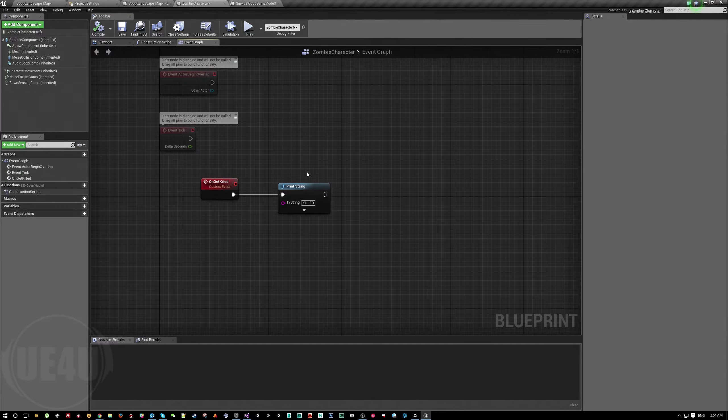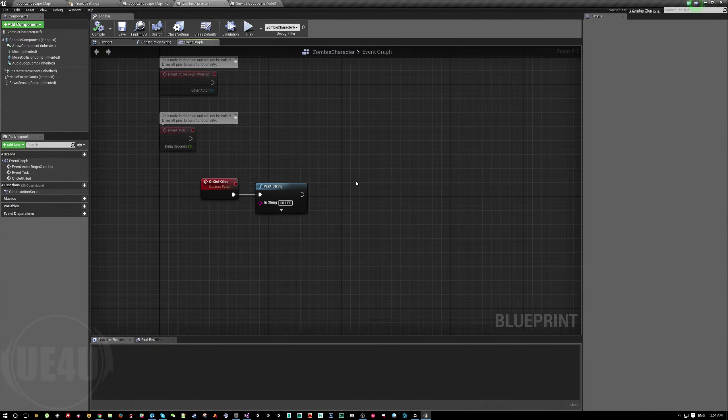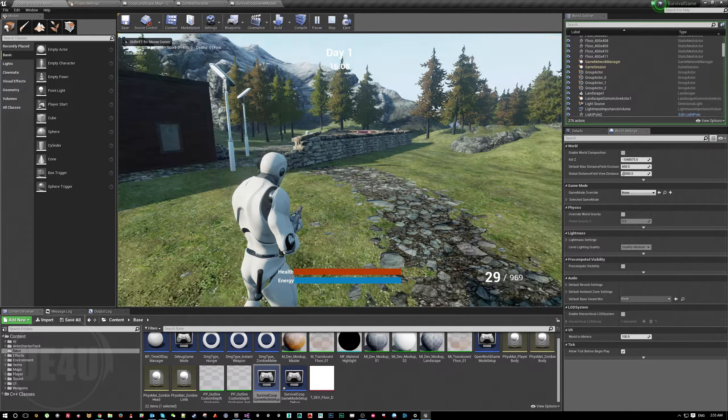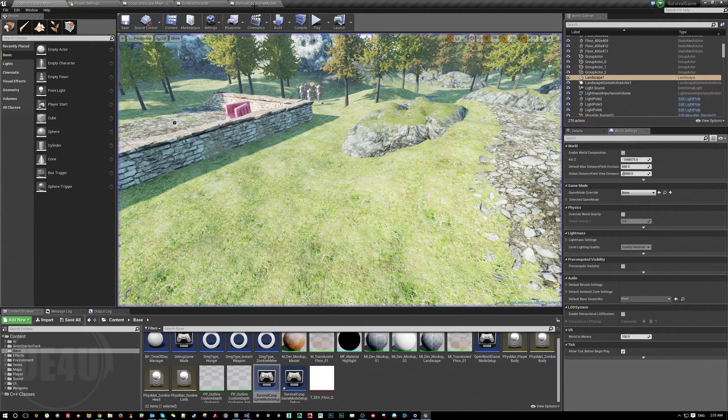Whenever a kill happens in the blueprint, after printing 'killed' I'm going to Get Game Mode and cast to the survival game mode. Just to verify — I'll print 'hello' to make sure this is the correct game mode being used. The creator of this example might have changed the game mode for the map, so I want to confirm. I should see 'hello' if it's the right one — and yes, it's the same game mode.